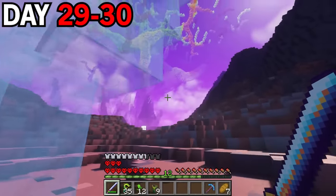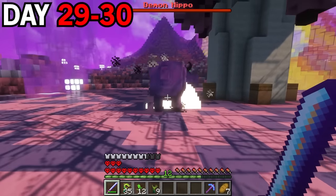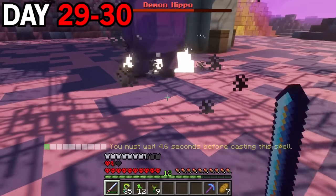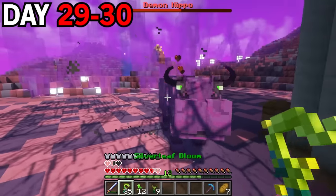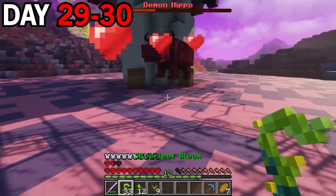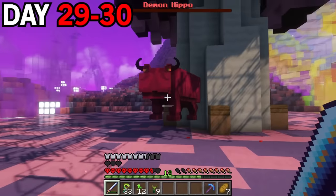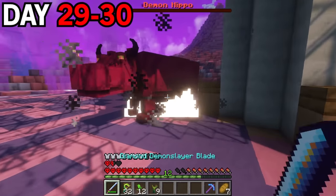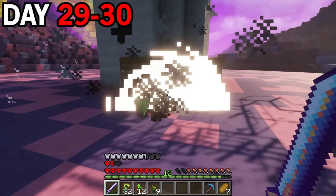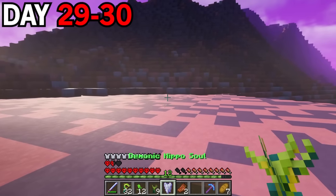While traveling back to my base, I saw an insanely cool rainbow tree. As I got closer, I saw the demon hippo. I used my ability to suck him into place and got a decent amount of damage on him with a couple of hits. I charged back in, got a good hit, but it did a bunch of damage to me, so I had to back off and use some silver leaf blooms to heal. After healing up, I jumped back in, doing a ton of damage, and used my ability to suck it in one last time — I eliminated the demon hippo. I picked up a demonic hippo soul.